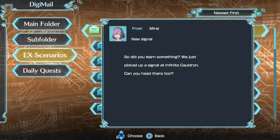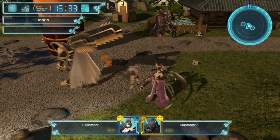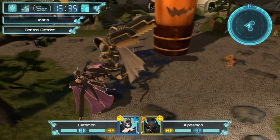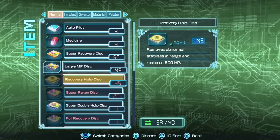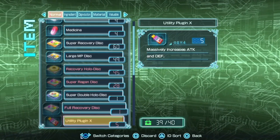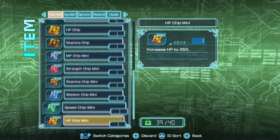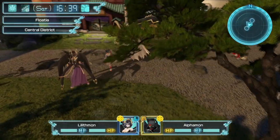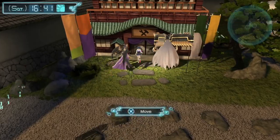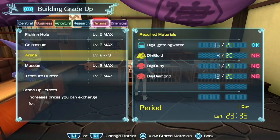Unless there's yet another thing I've forgotten. But we need to go to Infinite Cauldron and find Meekumon. I just want to look and make sure we're good on items. We got plenty of these, plenty of recovers, plenty of super region. Only five utility plug-in X's. We got some chips that I should probably use. And I do still want to finish the last of the buildings before we wrap up. What do we have left on that?